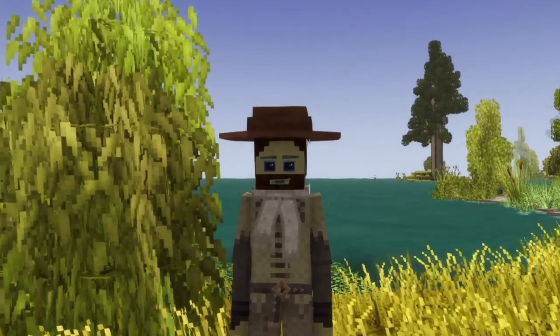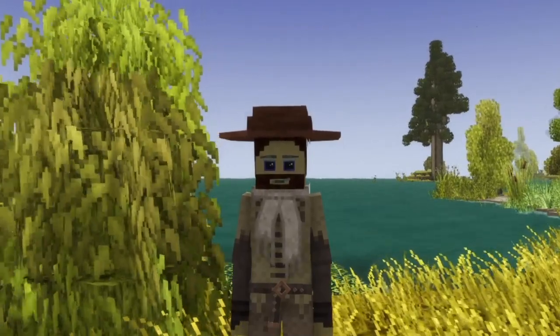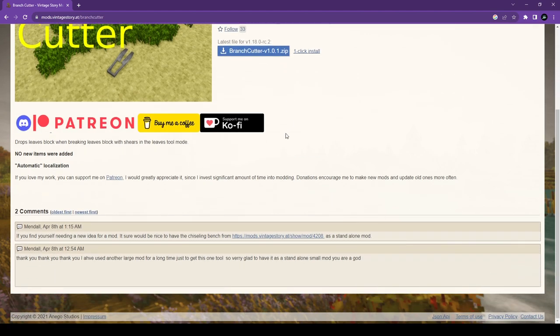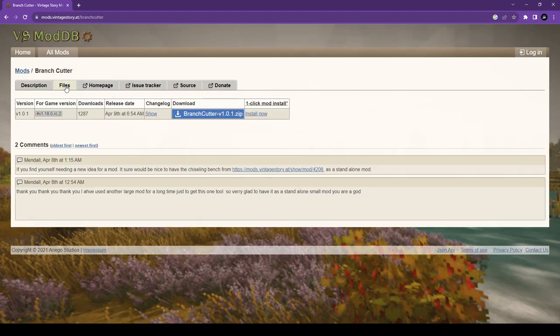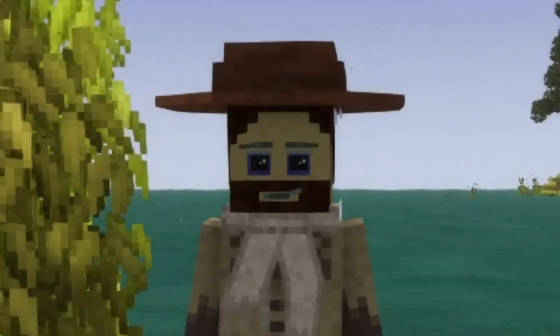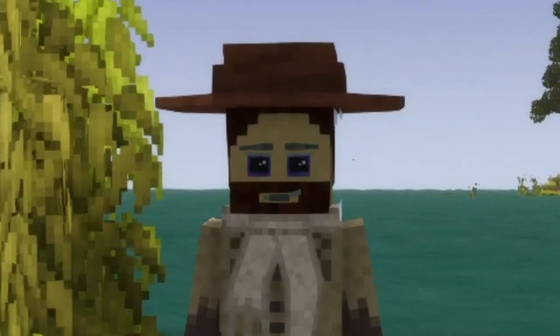But before we dive in, we need to get the mod installed in our Vintage Story world. The mod can be found on the Vintage Story mod database and is updated to the latest version of the game. However, it does require server-side installation, so be sure to have the necessary permissions if you're playing on a multiplayer server. And as always, remember to back up your game files before installing.